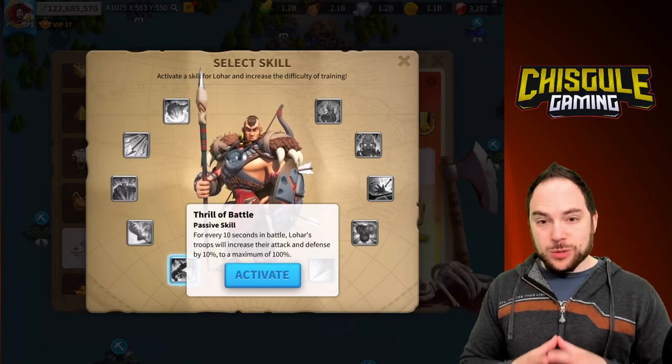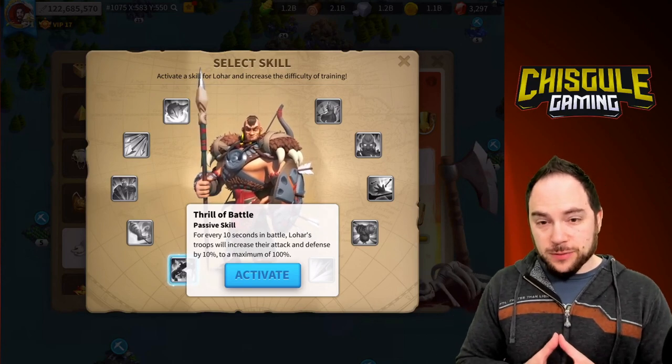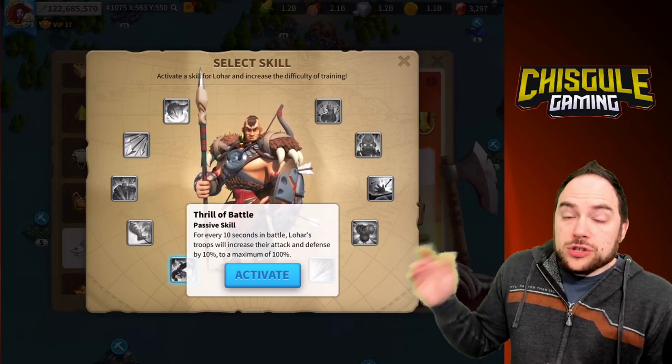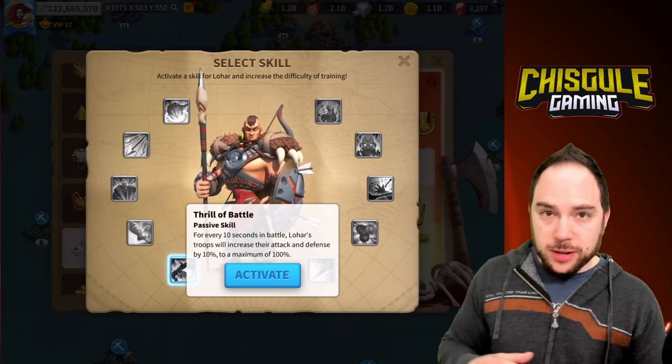The next skill is Thrill of Battle. Every 10 seconds it increases the attack and defense of Lohar by 10%, up to a maximum of 100%. He dies in less than 20 seconds for sure, so this is a free skill too. It's a slam dunk easy pick — take it.